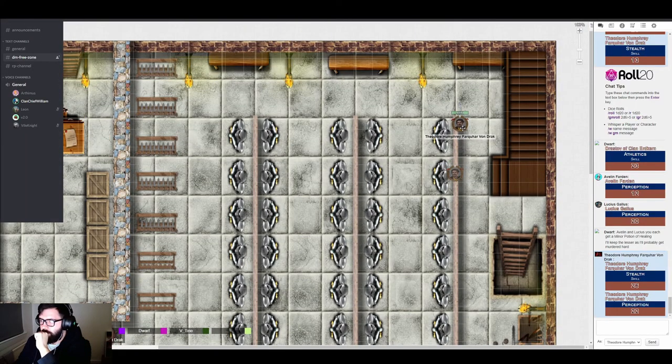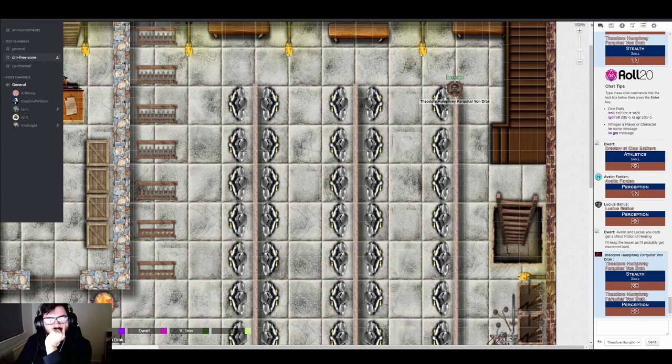Theo asks if he can stealthily move up to get a peek around a corner. The GM says to let the others take their actions first. Drastoff indicates he's already distributed supplies. Avalyn takes her potion and puts it away.